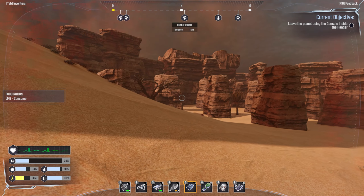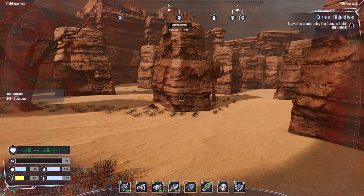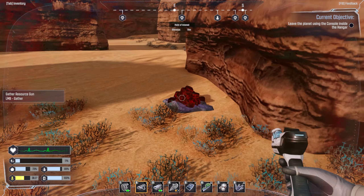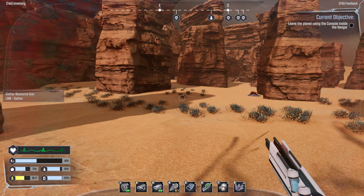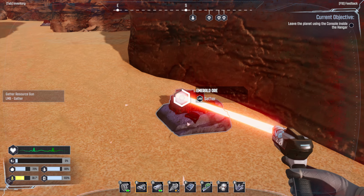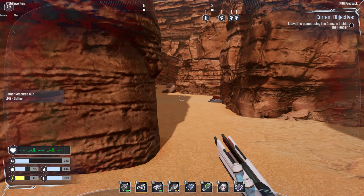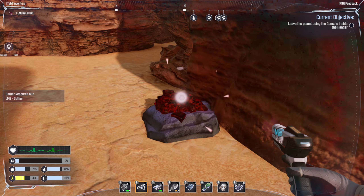We need to get over to the point of interest. There's something on the ground - is that copper? We got emerald - you can get two out of everything. I might need to get into a cave or something because I'm overheating - already at 38 degrees.